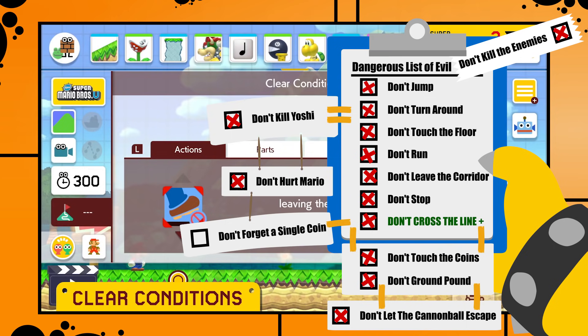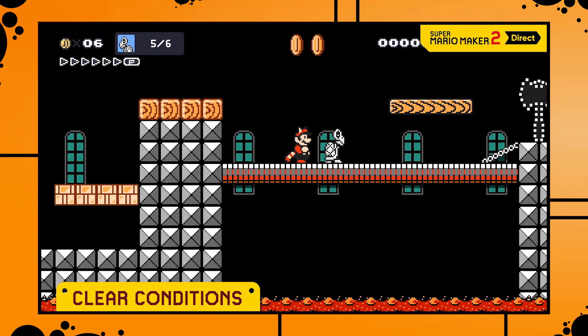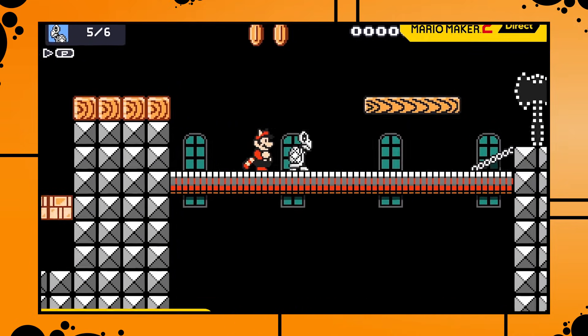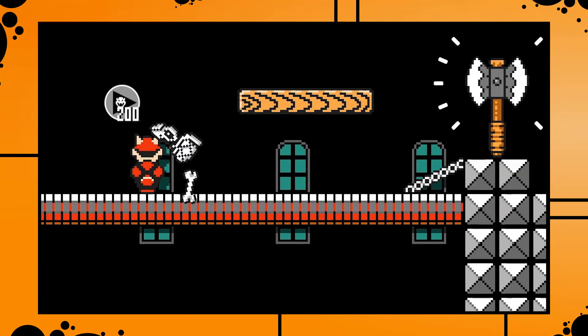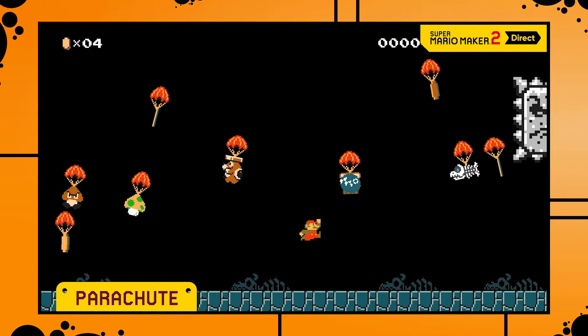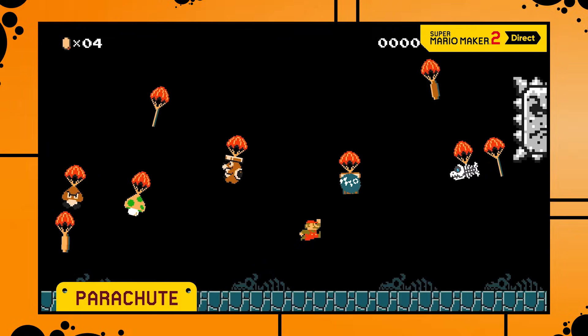Apparently the level still needs to be finished after fulfilling the objective, since the goal axe or flagpole only becomes touchable once the clear condition gets met. This screen also confirms another small interesting thing — the dry bone fish enemy is no longer exclusive to underwater levels in Mario Maker 2, since we see one with a parachute here. No idea how those are going to work when on land, but I can't wait to find out.